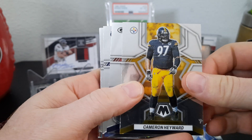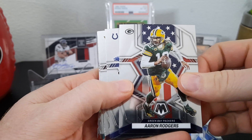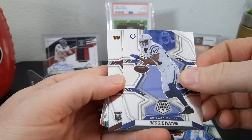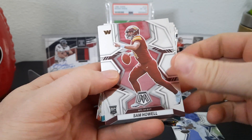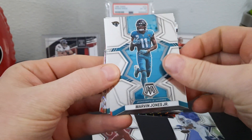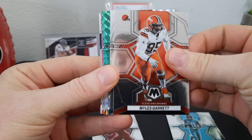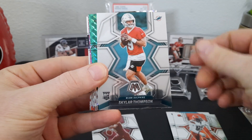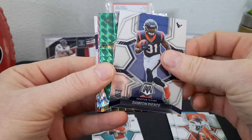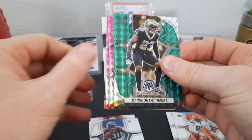There's a Cam Hayward for the PC — there's a PC right behind him also. Aaron Rodgers National Pride with the flag. Got a Reggie Wayne. Sam Howell rookie base — that's the NFL debut. Marvin Jones Jr., Miles Garrett, Skylar Thompson rookie, Damian Pierce rookie, Marshon Lattimore — green. Slide that back over a little bit.